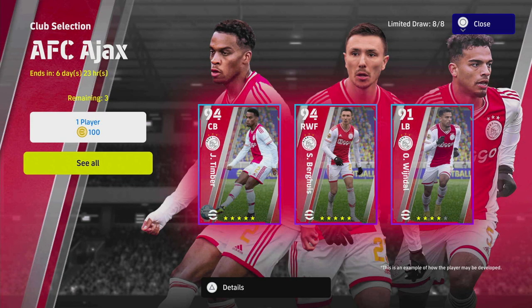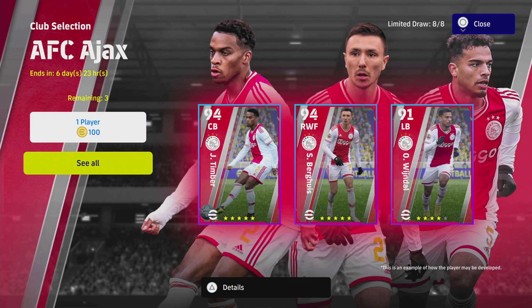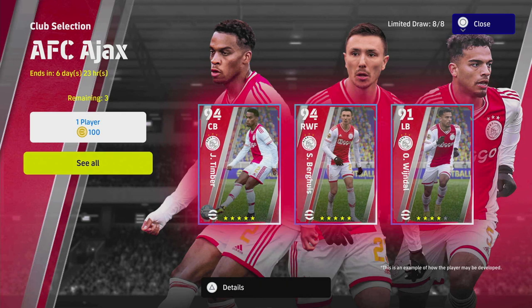Welcome back to another player pack review. Today we're taking a look at AFC Ajax, which is Monday the 6th of March's selection. Timber is a monster - he is a beast in the game. If you do not have him I definitely recommend him, but you are taking a chance on getting these players because you only have three chances at eight players, and you could get players that won't make your team. An early start squad can buy standard players that are kind of better than these.